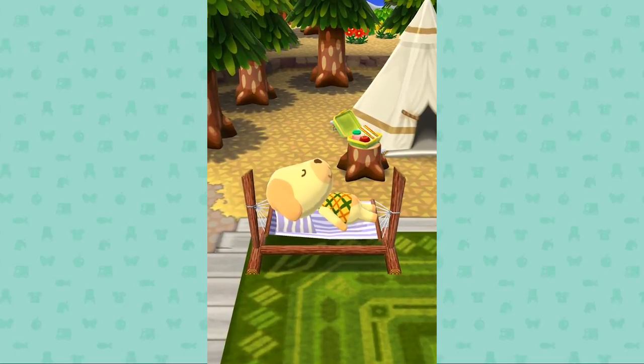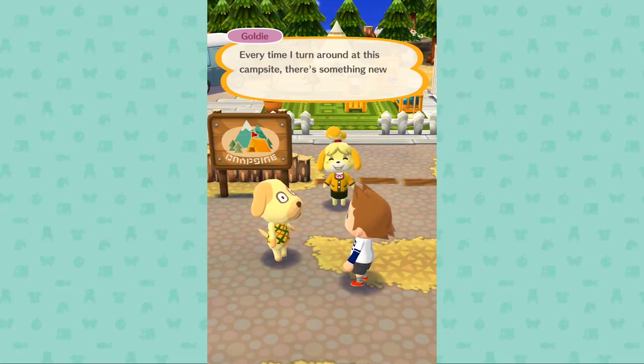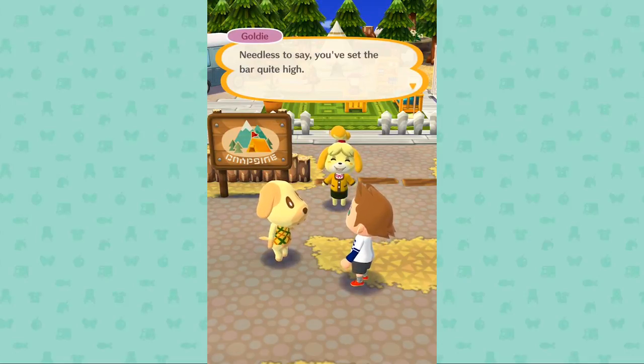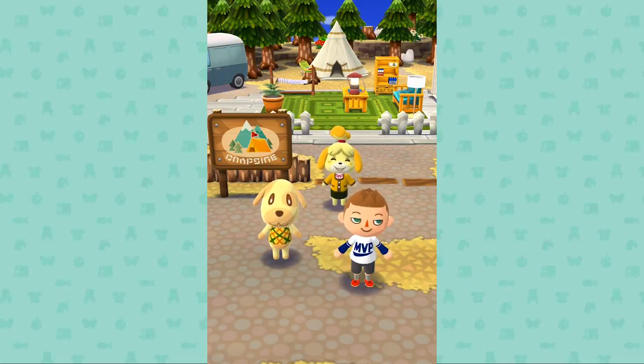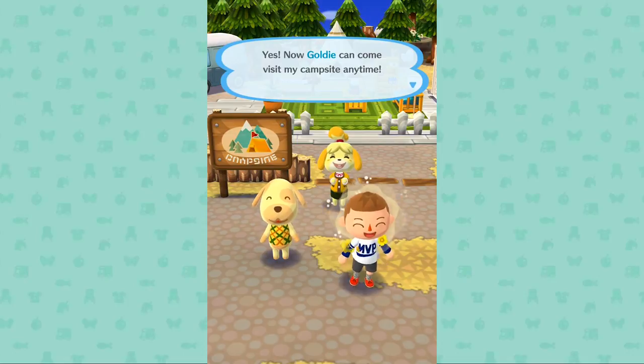Goldie's digging the hammock — just having a nap everywhere. And Goldie's a girl, I learned from the last one. Every time I turn around at this campsite, there's something new to discover. You've set the bar quite high. Look at that — MVP. Look at my little red slippers. Going back home. Now Goldie can come visit my campsite anytime.